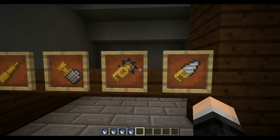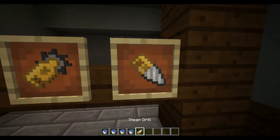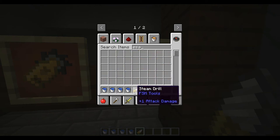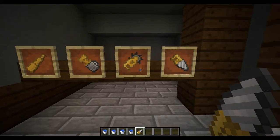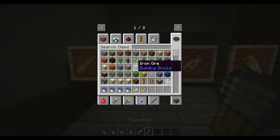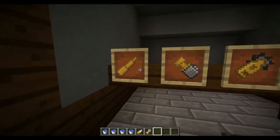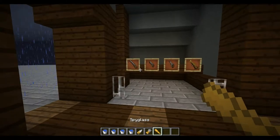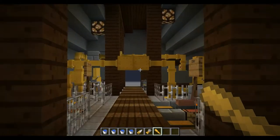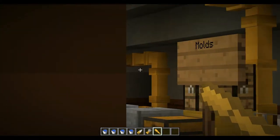Here are some tools the mod adds. There's a steam drill — I'll tell you how to charge these up and use them later on. Here's a power glove which is used for the exosuit that I also have on. Put the helmet on and it looks kind of weird. And here is the cool spyglass — hold down right-click and you keep zooming in. It gets pretty zoomed in.